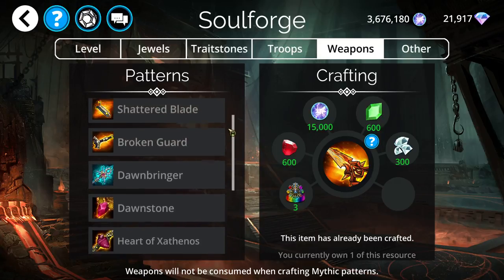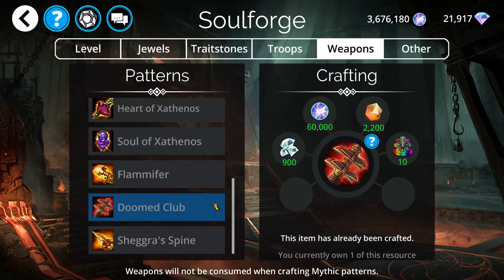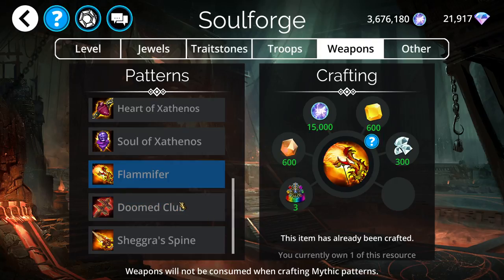There are really these three weapons and I think all three of them are great. If I had to choose only one to craft, I would go with Doomed Club. If I could craft two, I would go with Doomed Club and Flame of Fur, and then Shugrish Spine.